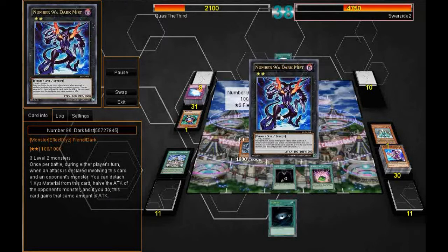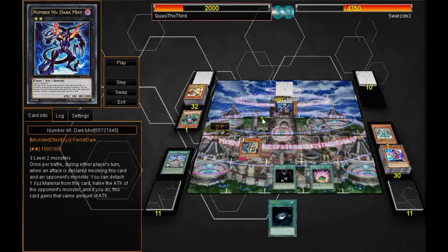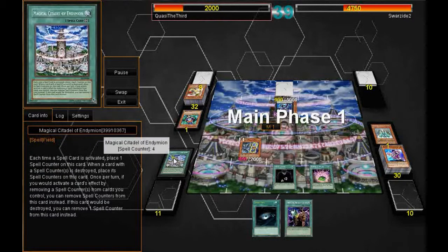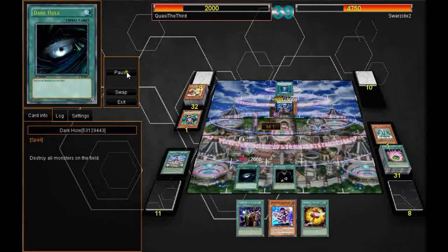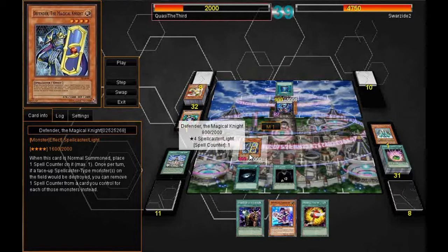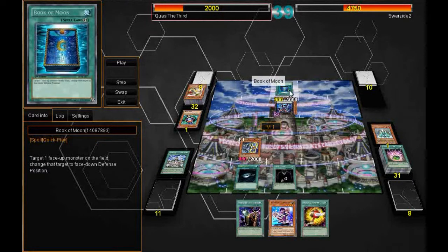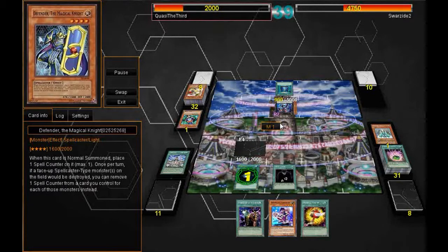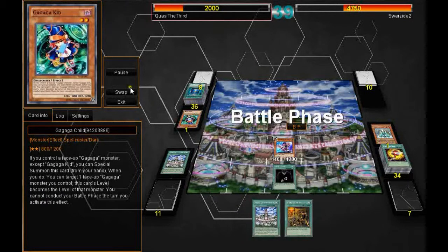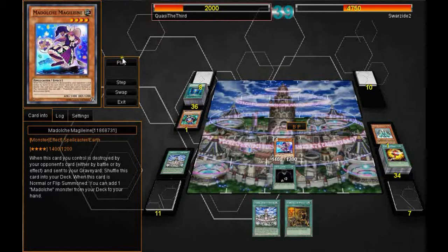He is able to attack over and gets some extra attack through Dark Mist. I protect it again with Defender's effect. I'm starting to get the spell counters, so I rack those up. I use my Shard of Greed to draw a couple, and Dark Hole, hoping to protect my Defender and deal 800 damage while destroying his Dark Mist at the same time. But he has the Book of Moon, flips my Defender down, and it gets destroyed too. I have the Magelene though and draw another one. I shuffle my cards back via Magical Mallet and deal him 1400.